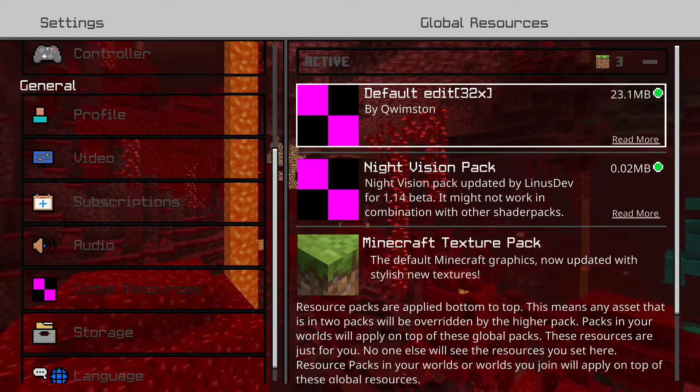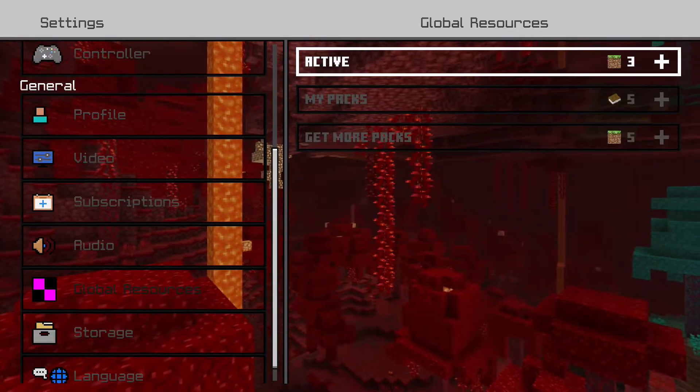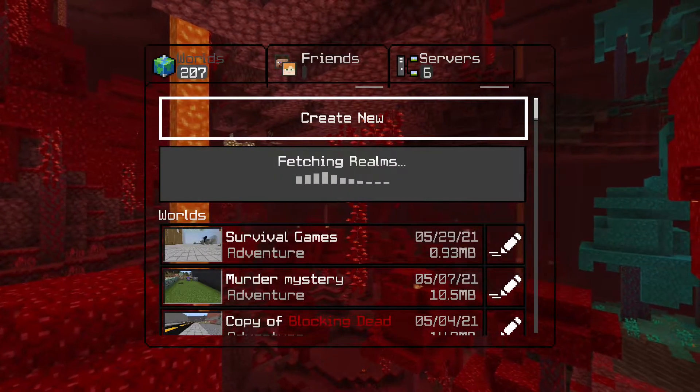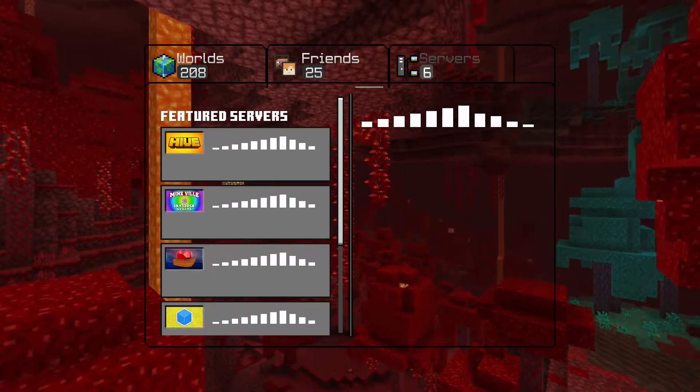Let's just go on to our global resources. We've got our pack on. Let's just go into the tabs, scroll over — service tab.